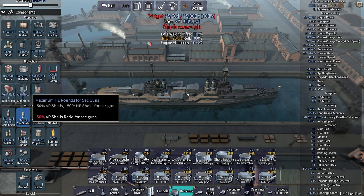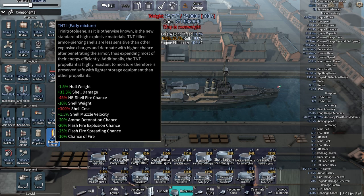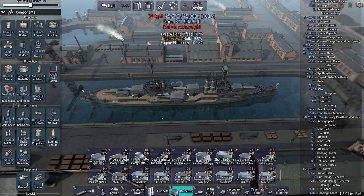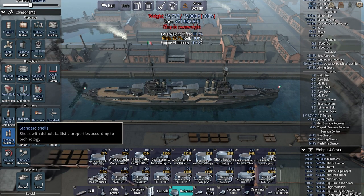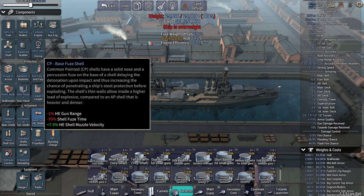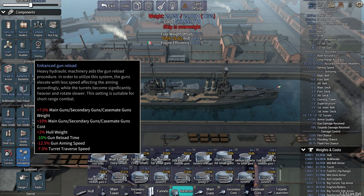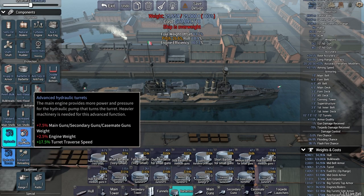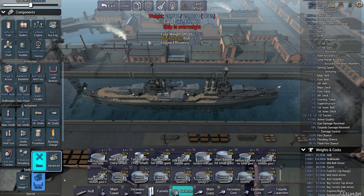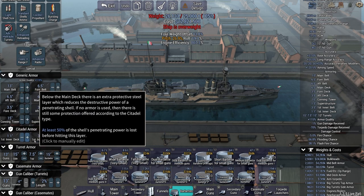We're already over. Not fun. Let's just use standard base fuses again. TNT cordite 1 - flash fire chance is very high. Let's say heavy shells - nope, we're going to go light shells because otherwise I'll pop a turret. Let's go advanced hydraulic turrets - that works for me. Coincidence 2 and advanced radio. We are definitely over.